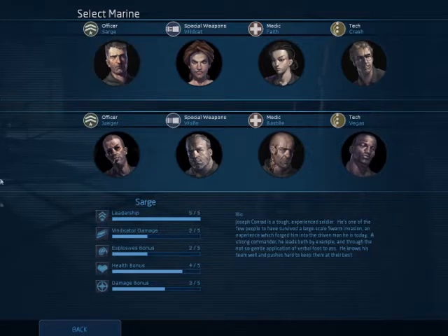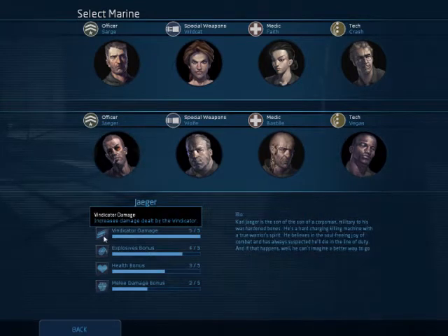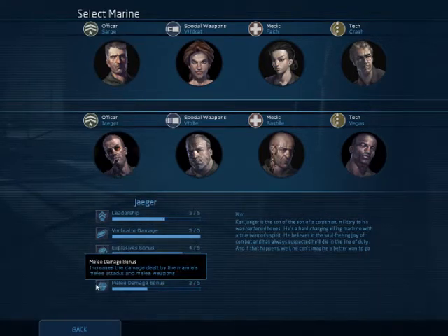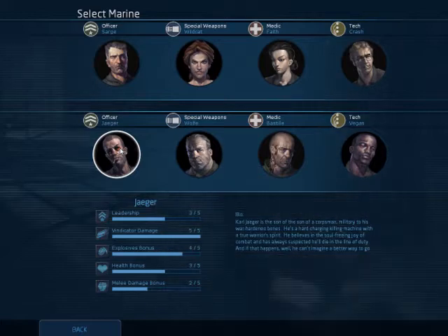Sarge has the better leadership buff, which boosts the damage, damage resistance, and damage dealt by squadmates. Yeager also has the extra Vindicator damage. He also has explosive bonuses and melee damage bonus as well. If you want to keep your squad healthy overall, I'd go with Sarge, but I'd actually prefer Yeager.